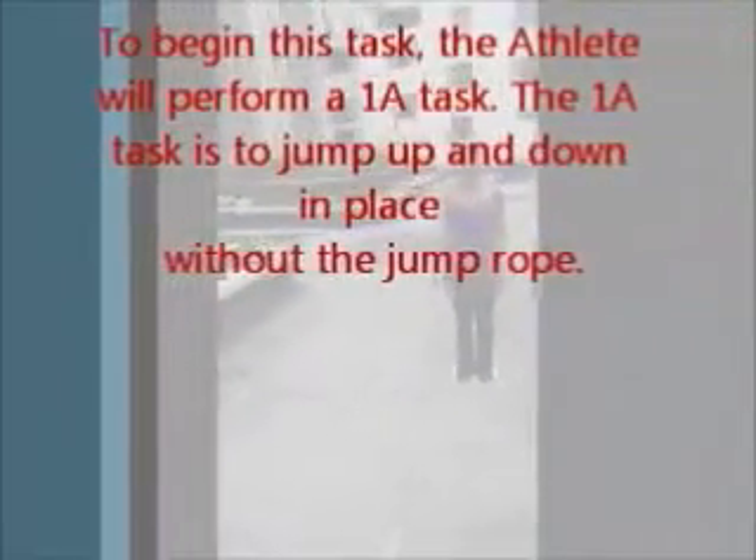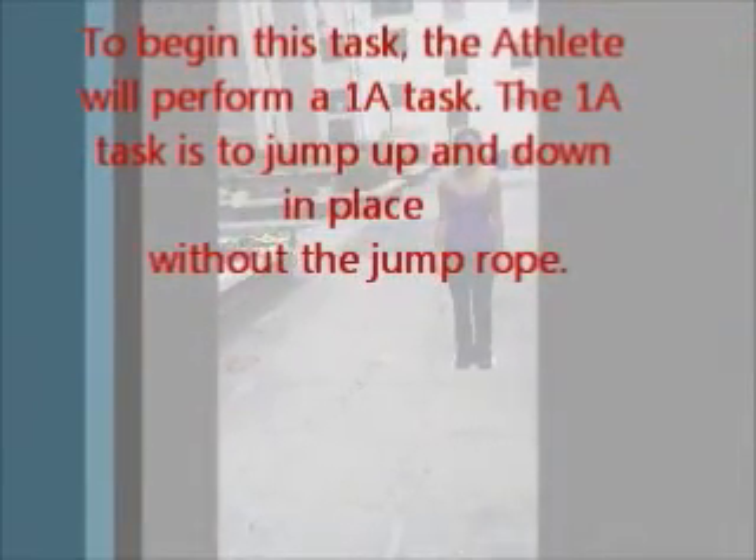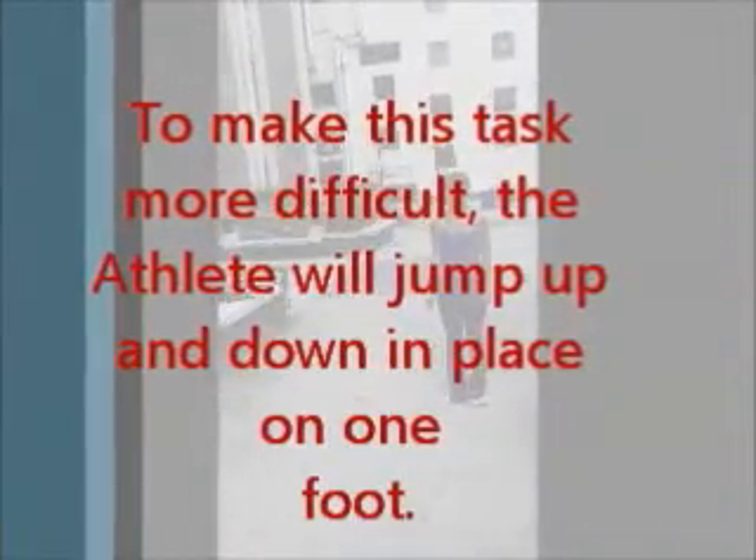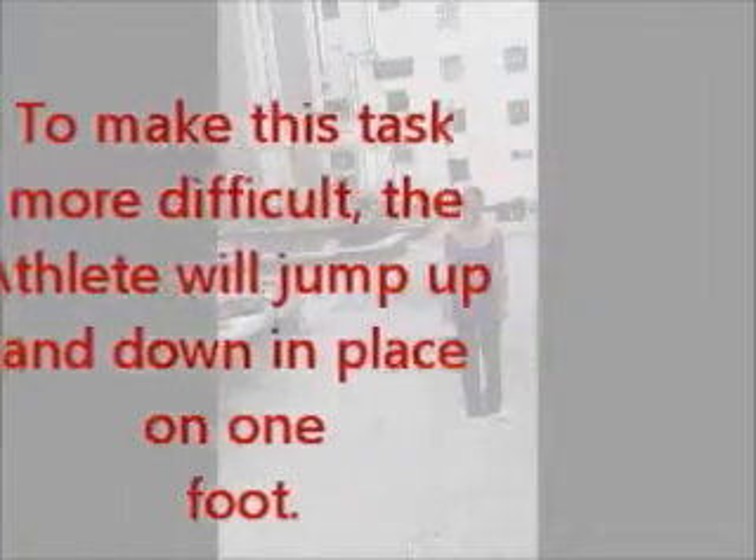To begin this task, the athlete will perform a 1A task. The 1A task is to jump up and down in place without the jump rope. To make this task more difficult, the athlete will jump up and down in place on one foot.